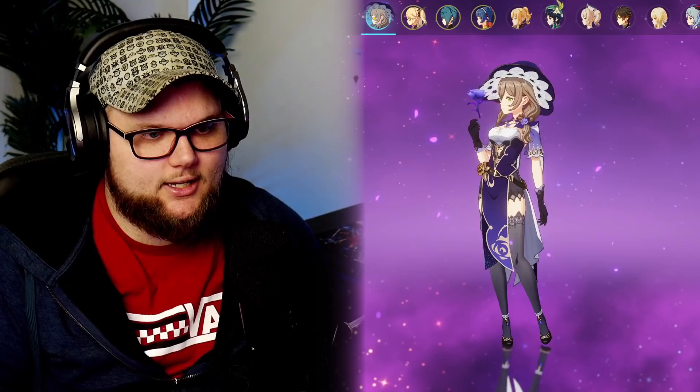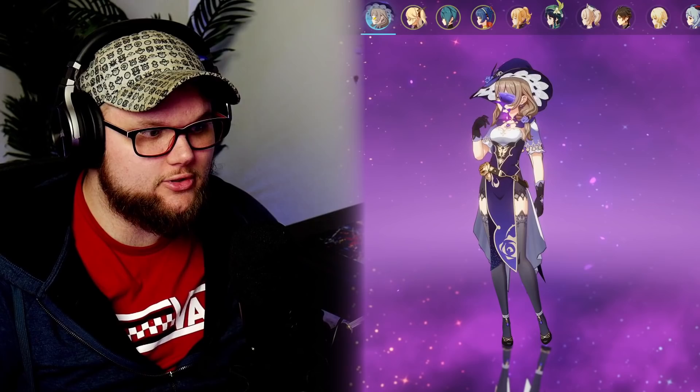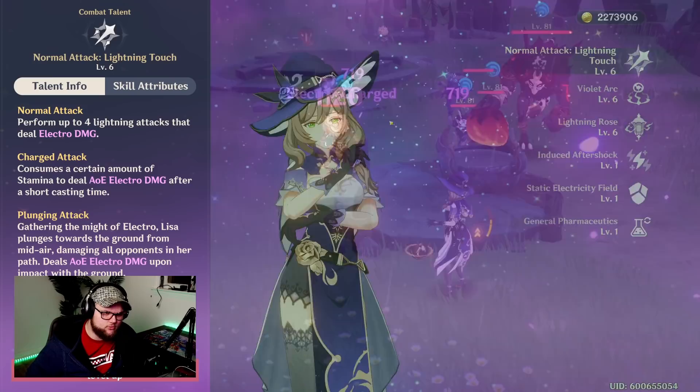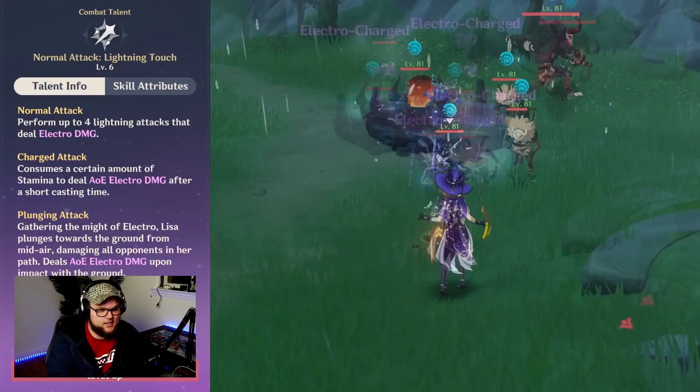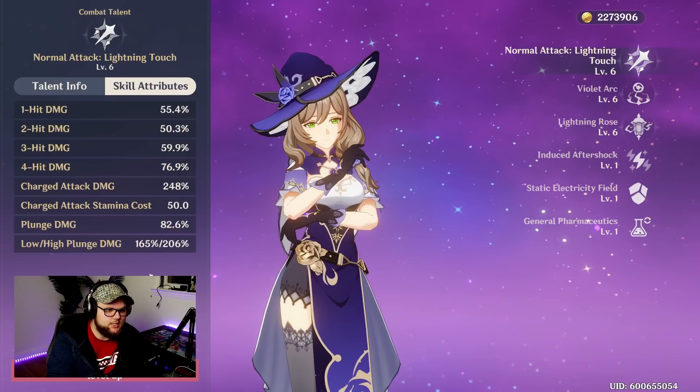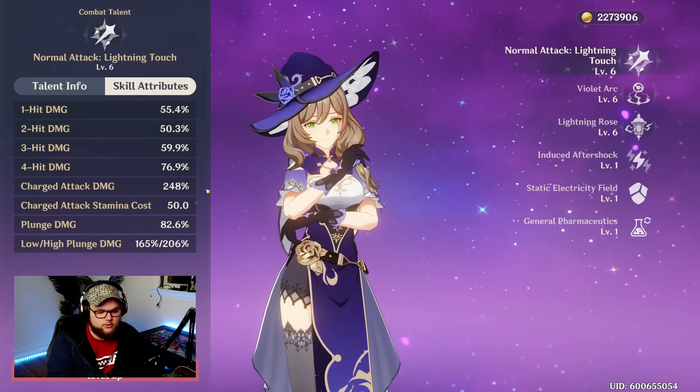She is a catalyst electro user who has a reputation. Starting with our talents, our normal attack is called Lightning Touch. It performs four consecutive normal attacks that deal electro damage. The charged attack does a large AOE electro damaging move, and our plunging attack is like other catalyst users where they turn into their element — electro here — and fall from the air with style. This is at level six, so you can compare that to what you have.